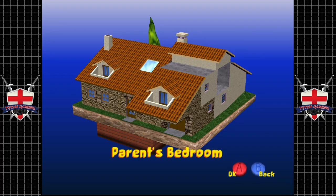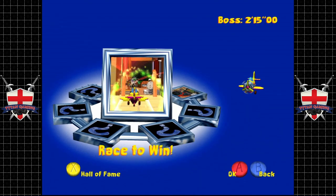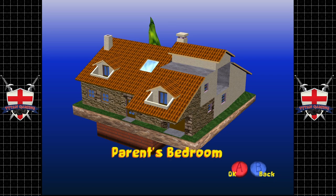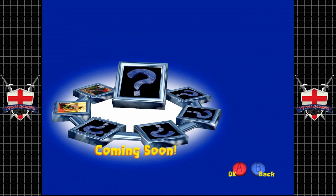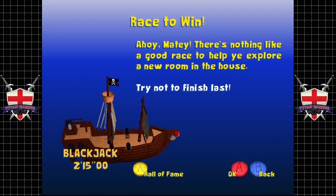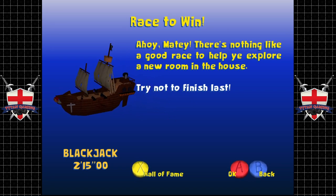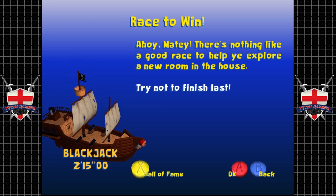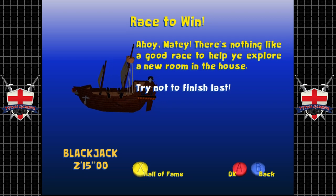Hey guys, welcome back to Toy Commander. When we last left off we completed the hallway and mezzanine — not a terrible job. Now it's time to move on to the parents bedroom. This does get a little bit trickier; they definitely add some interesting objectives here including a couple of standout levels. Before we get started, we have to begin with a rather mundane race. Blackjack is our new antagonist — a pirate ship — and one of my favorites actually.